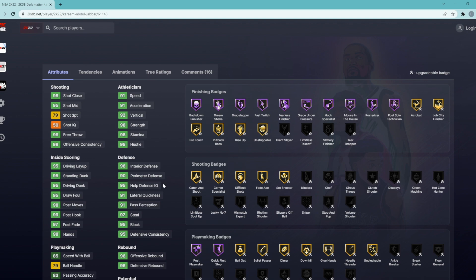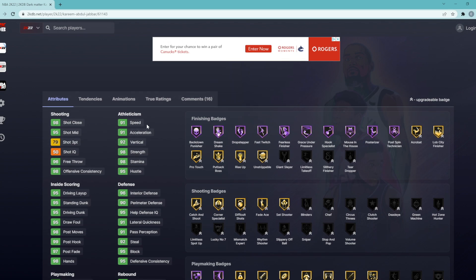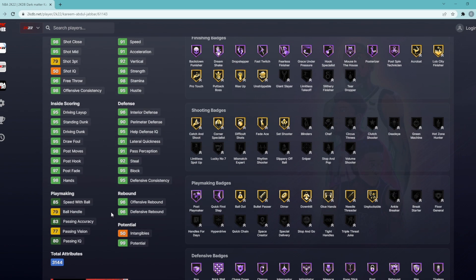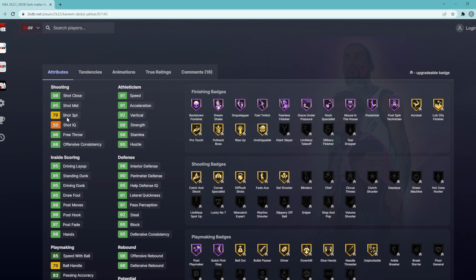Same thing with perimeter defense — I know he's a center so it doesn't matter too much, but a 90 is good and making that a 94 will help if he has to guard on the perimeter. Number four is speed — if you have a coach that gives plus-five or plus-six speed, he's already going to have 96 or 97 speed, but maxing it out means Kareem will most likely have 99 speed with a coach, which is absolutely insane. For the last one, we're going to give him ball handle — it's better to have an 83 ball handle than a 79 if you have to dribble with the card.